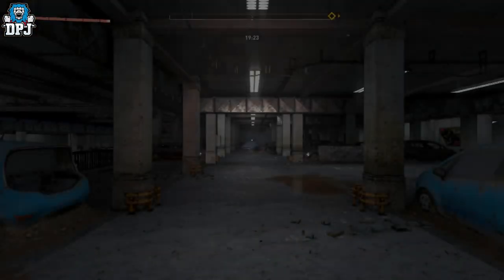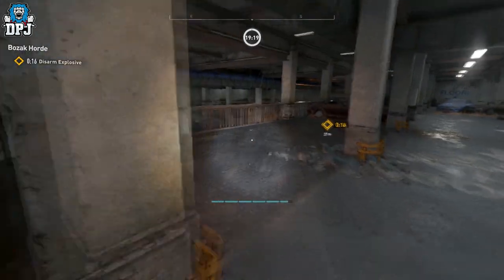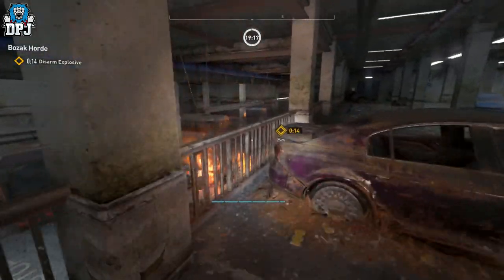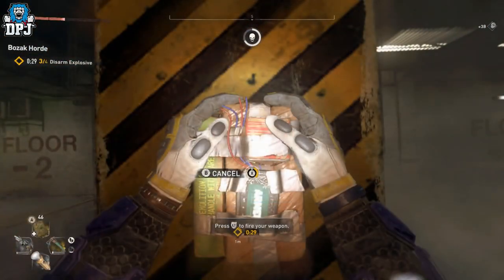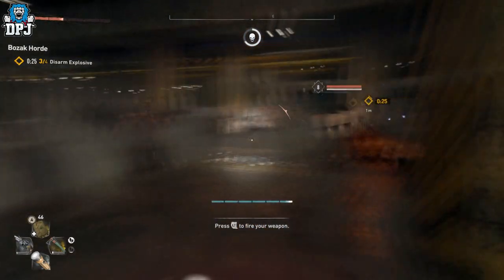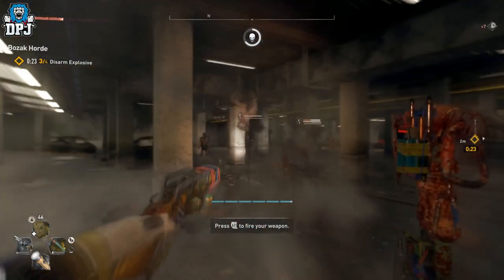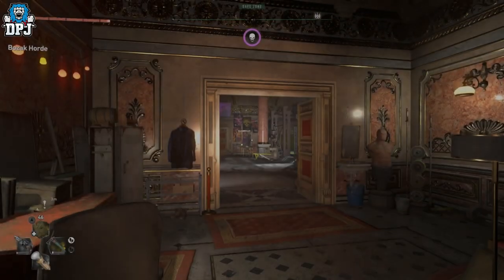Once you get here, remember this is a one-time thing only, so trigger this and start playing the horde mode. This consists of killing zombies and disarming bombs. If you complete it within the time limit, you are rewarded with Bozak's mask. It really is as simple as that — that's how you trigger the Bozak Horde mode easter egg and get Bozak's mask.